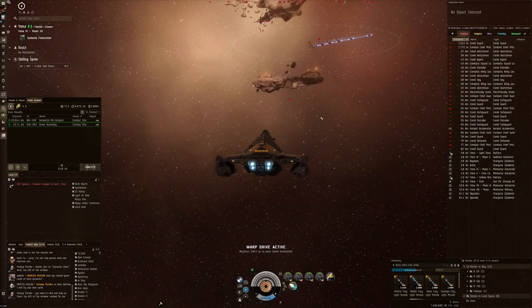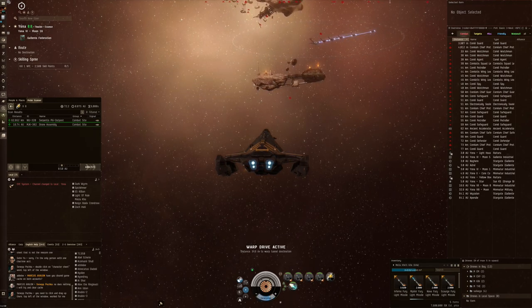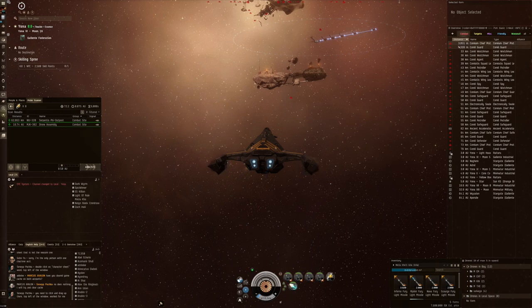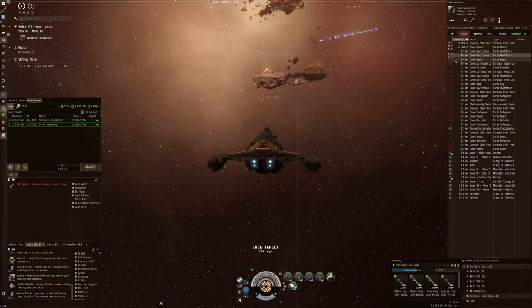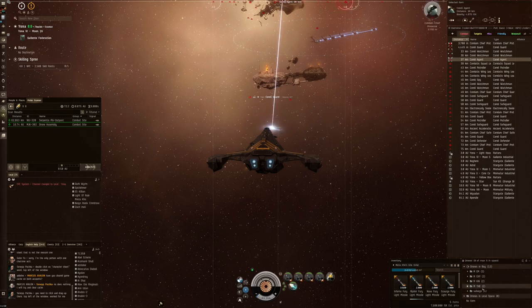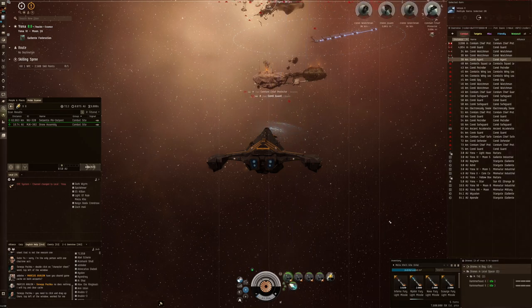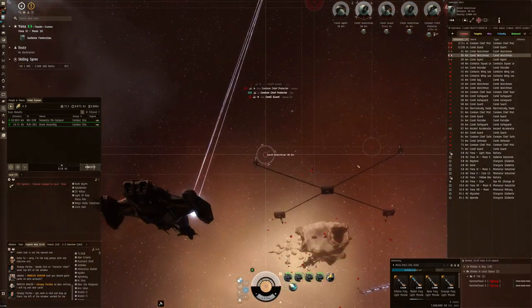It's not exactly the standard Gila — that one has way more HP and things like that. But it also has my micro-warp drive, a little bit of speed here and there. So let's see how we get along. Let's use our thermal drones and spread our missiles out.